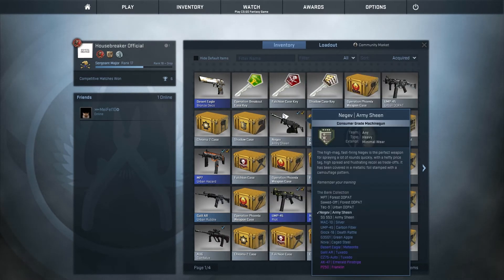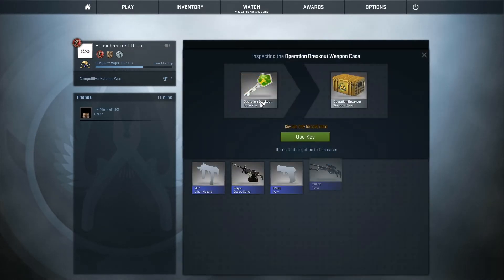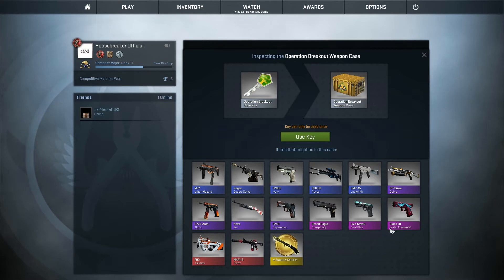So let's do the next one. The next one is a Breakout case key — it's an older one. The other ones are a bit newer, but the Breakout has a lot of nice weapons like the M4 and the Butterfly knife of course. So that's what we're going for — the knife. Otherwise I would like the M4, or maybe the Desert Eagle, since that one is a pink or purple one. So let's see what we can get in this Breakout key.